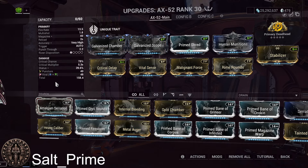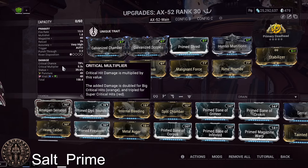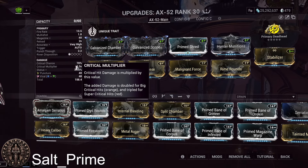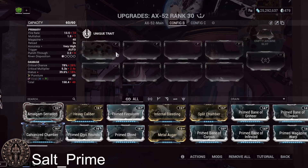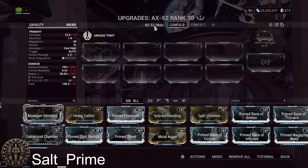Other interesting things: the weapon has an above-average critical multiplier. With mods it's at 5.3x, but the base is 2.4x. That's above average, so you get a little bit more crit damage than you would on other weapons.